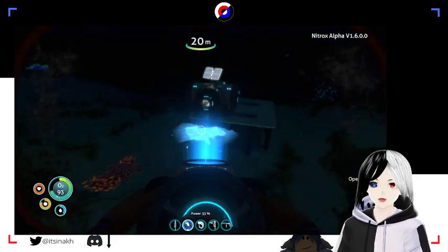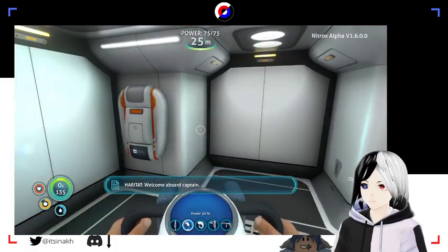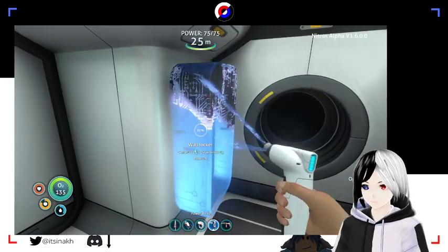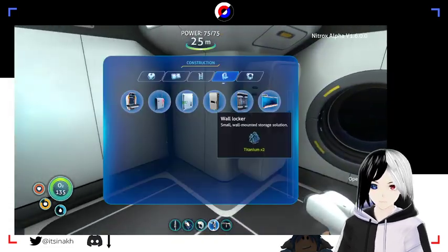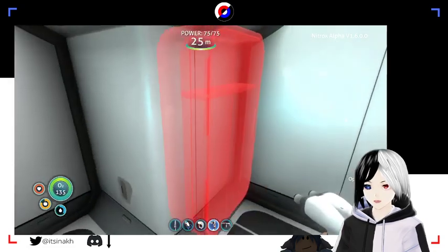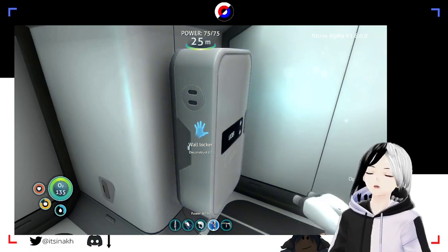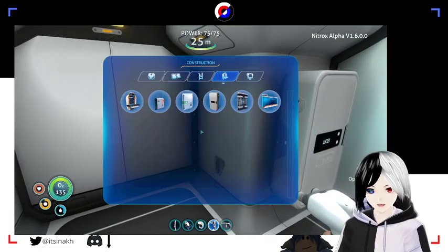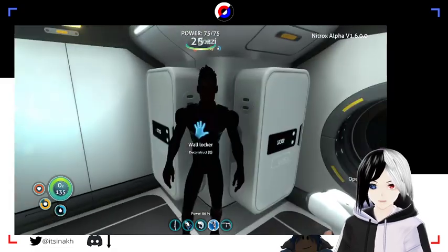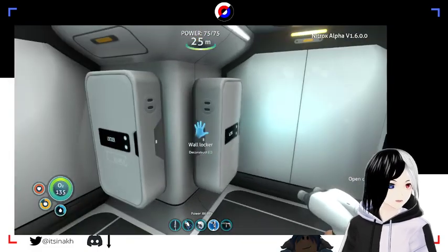I sure hope the base doesn't run out of power and suffocate me inside of it - that'd be real quirky. How the fuck do we make a fabricator? Oh, I have one in the base already. Remember kids, always build wall lockers on the sides of the walls, not the actual walls. Is it worth muting my sneezes? Your silhouette - yeah, because it's night and they couldn't render the shadows properly.